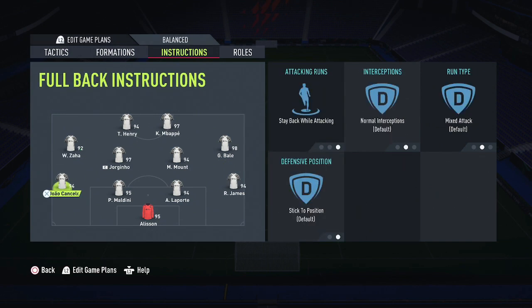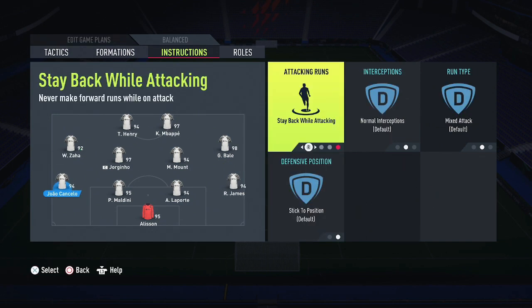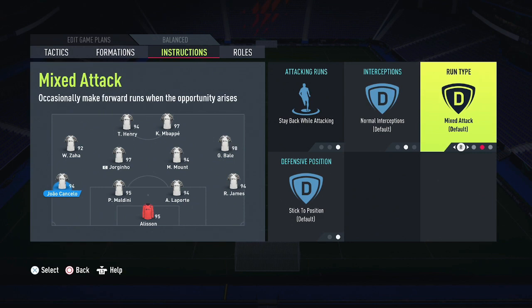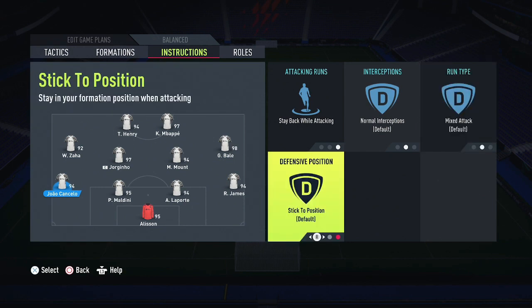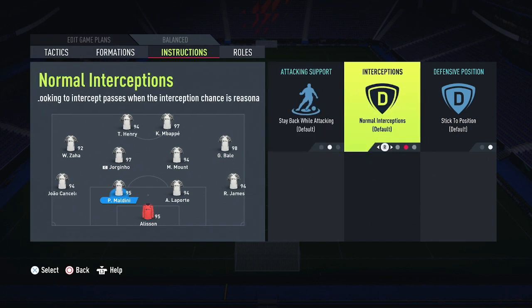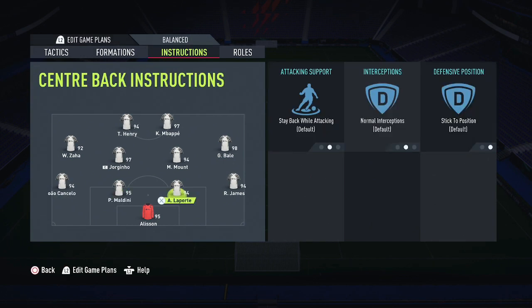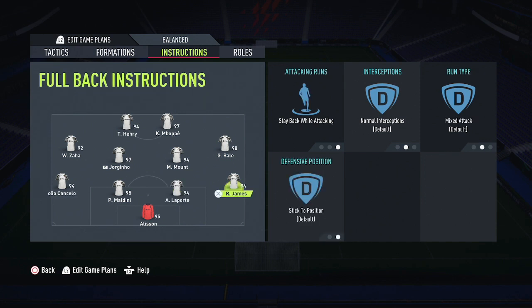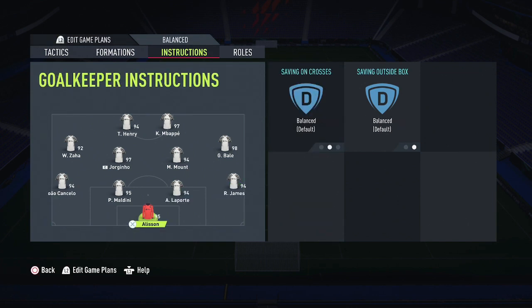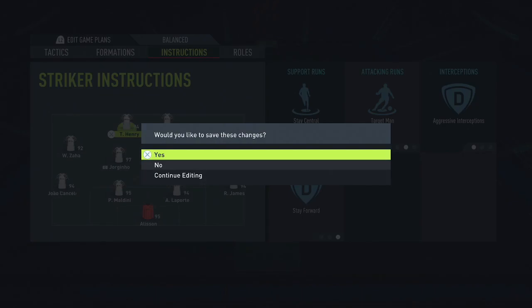For my left back, Attacking Runs is Stay Back While Attacking, Interceptions are Normal, Run Tight is Mixed, and Defensive Position is Stick to Position. Center backs are the same — Stay Back While Attacking, Normal Interceptions, Stick to Position. The right center back and right back mirror those same settings.